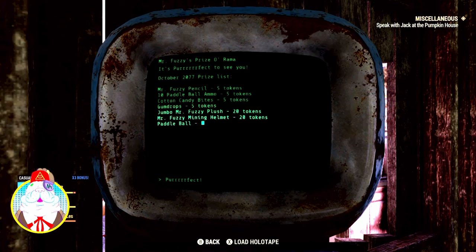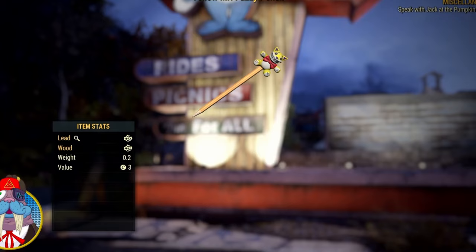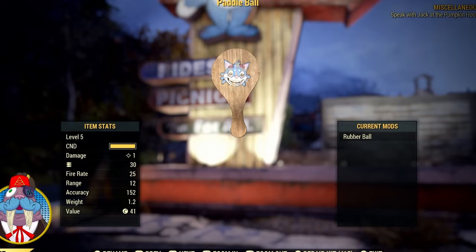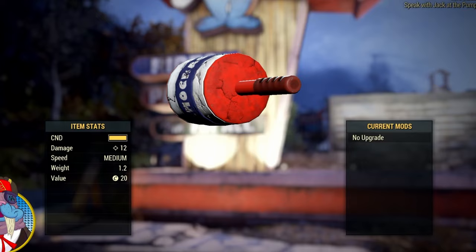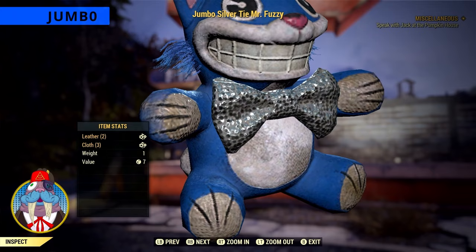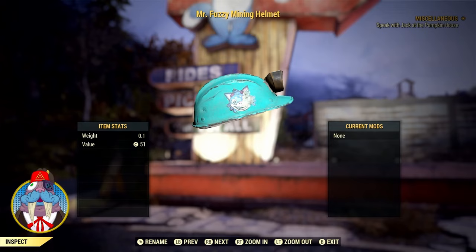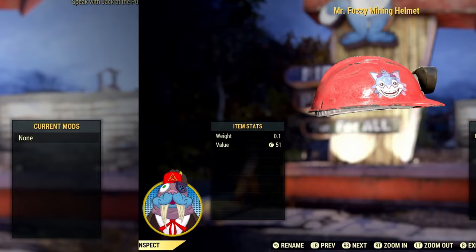It is just like arcade or carnival prizes. You get pencils, candy, toys like Pedal Balls, and a giant slash jumbo Mr. Fuzzy — which, as of this video, cannot be displayed, but you can accidentally scrap it because it's junk. The best prizes are the outfits. There are Mr. Fuzzy mining helmets that come in one of three random colors. Also, there's the Mr. Fuzzy mascot costume — the head and suit have to be purchased separately, however. All the prizes are tradable.